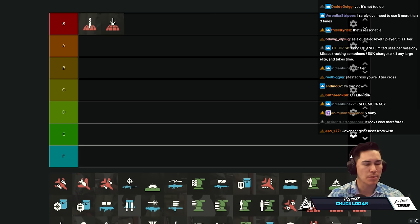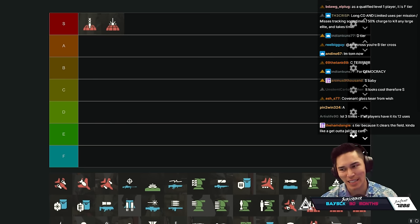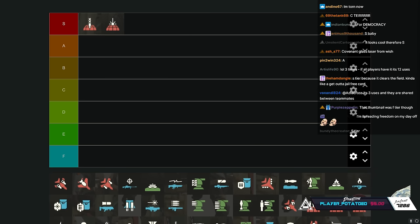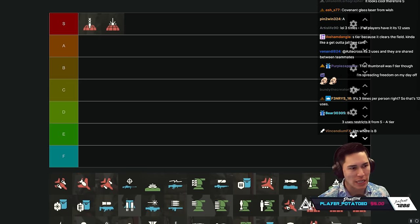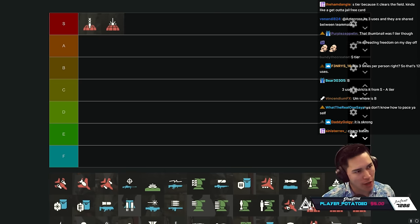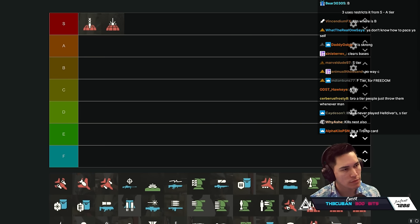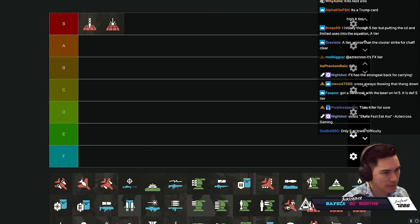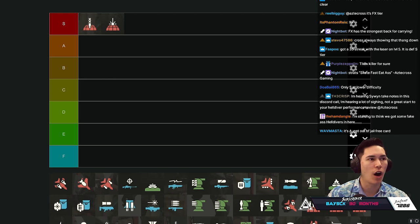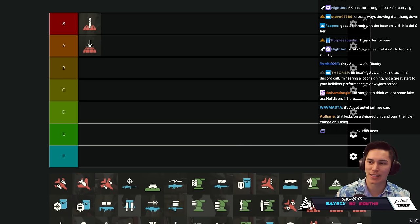It is not C tier, are you guys kidding me? Orbital Laser is strong - not just for one enemy but a group of enemies, it'll kill them all, you get like 20-30 kills. I keep it in my back pocket for when we're getting overwhelmed. You don't really kill your teammates with it either, though I have stepped in my own laser. The squad voted - majority says Orbital Laser is A tier.